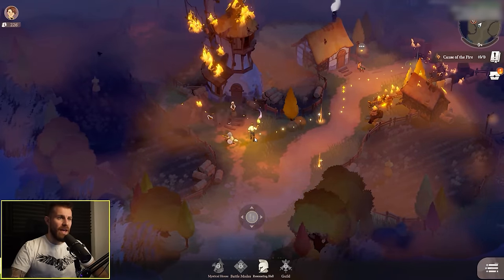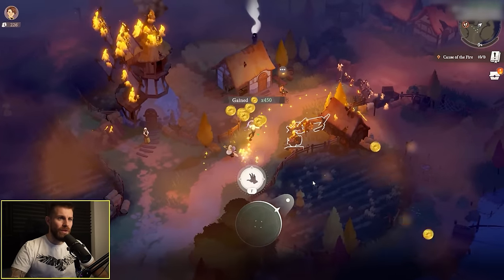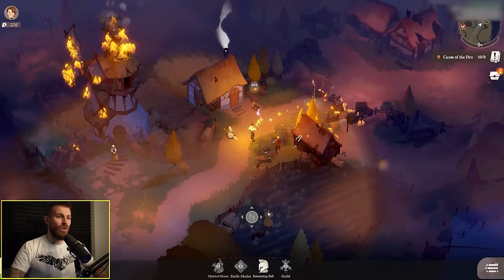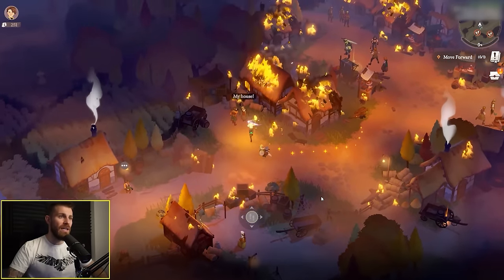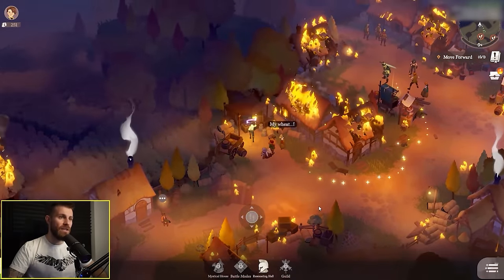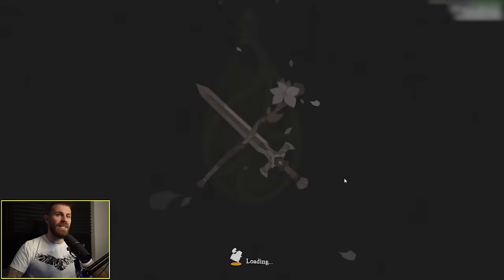There's some debris here — press F to free the villager. And we're also picking up loot along the way. I've just realised you can fully move around with WASD and F is interact, so you don't really need to use your mouse. It's good that the game has controls tailored to PC.